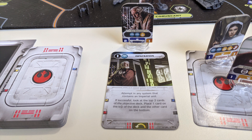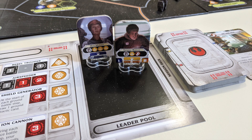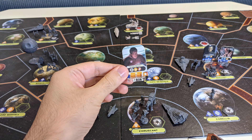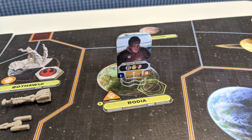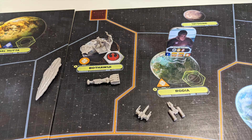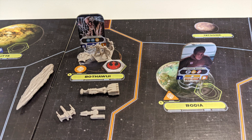Aside from revealing a mission on your turn, your other primary option is to activate a system. Choose a leader from your pool featuring tactic values — the numbers in the bottom corners — and place them into any system on the board. Then you can move any of your units in adjacent systems into the one with your newly placed leader. However, if an adjacent system already has one of your leaders in it, those units can't move out of that space.